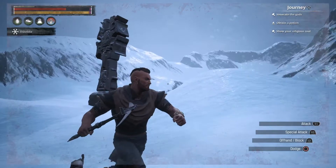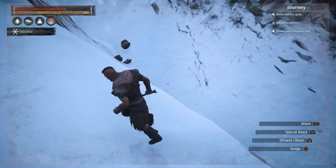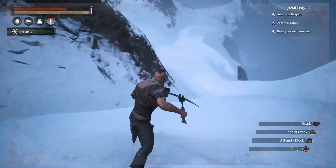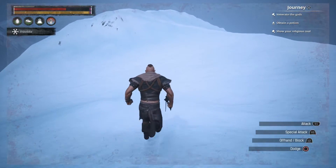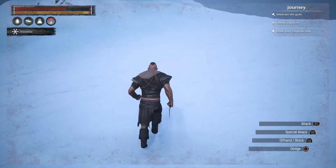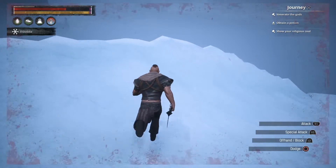CJ the Cheese DJ here and we're back with some more Conan Exiles. Today we're showing you how to go about getting black ice. Black ice is a crafting material used in Conan Exiles to make black ice weapons, as well as certain legendary weapons.